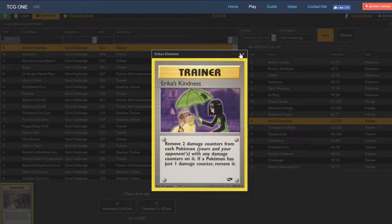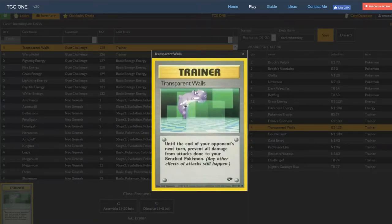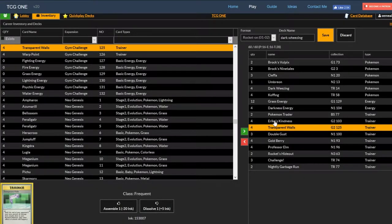Transparent Walls says: until the end of your opponent's next turn, prevent all damage from attacks done to your benched Pokemon — any other effects still happen. So Transparent Walls protects your bench, meaning the only damage you take from Mass Explosion is to the active Weezing that's attacking. It's also nice because it covers your opponent's turn after you attack, preventing sniping attacks. We run a 4 count to be able to do Mass Explosion as often as possible — total of 8 cards to mitigate the self-damage weakness of Mass Explosion.